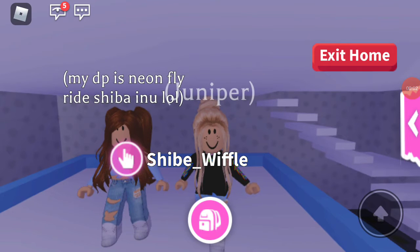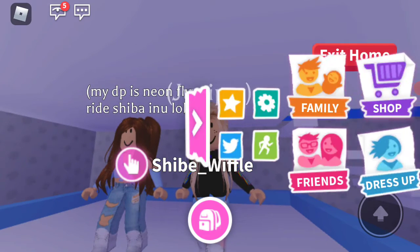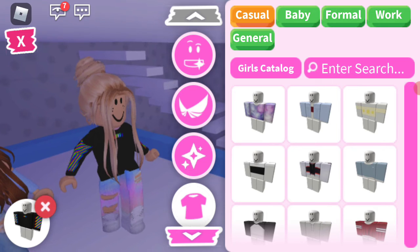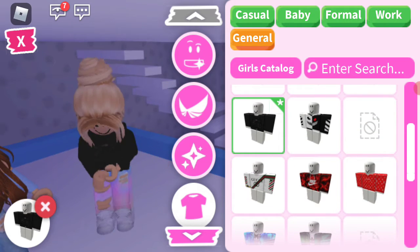Hello everyone and welcome back to my channel! Today I'm going to show you how to look like Flamingo in Adopt Me. First, you want to go to shirts and scroll down.